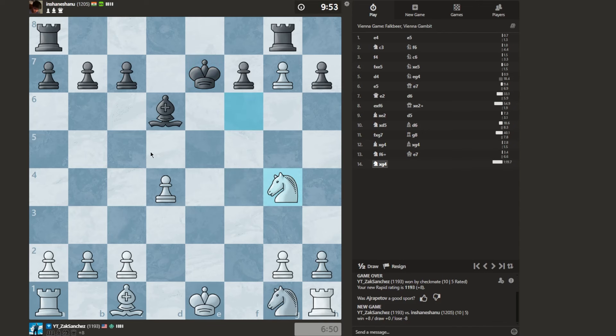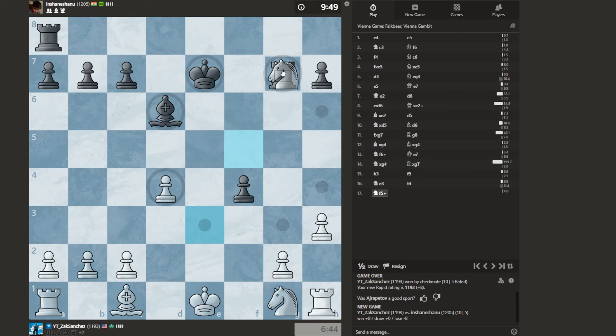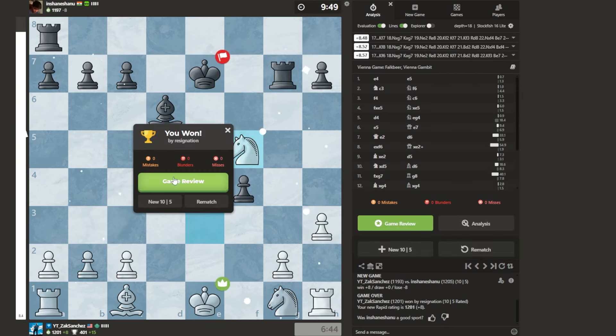I'm not positive, but we'll go ahead and do that. Then he takes; I'll defend. I'll go here, attack the pawn, and defend — threatening Knight to F5, which would be the fork. I get the fork. Opponent had enough of that.